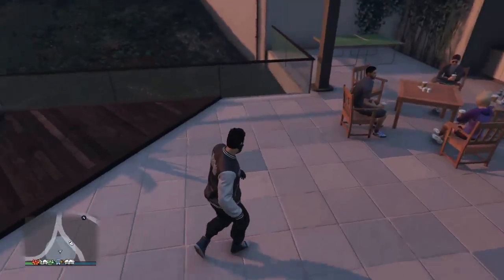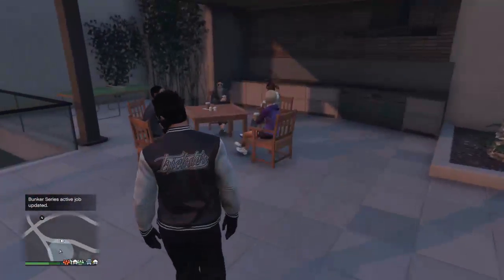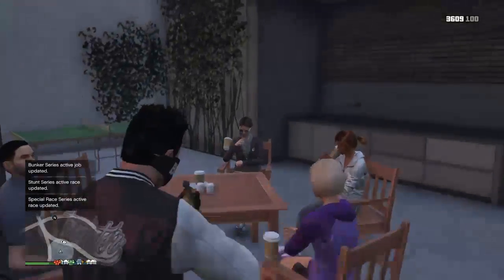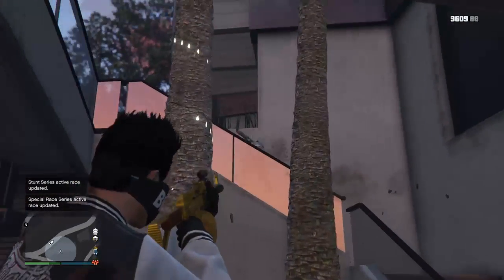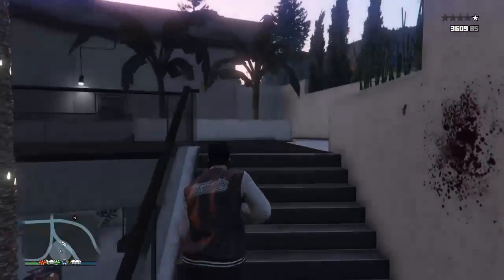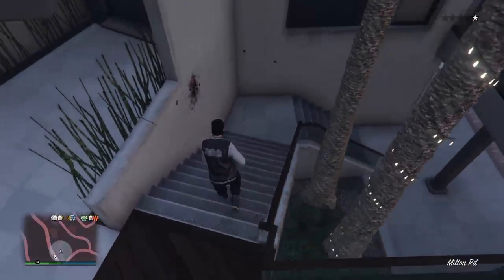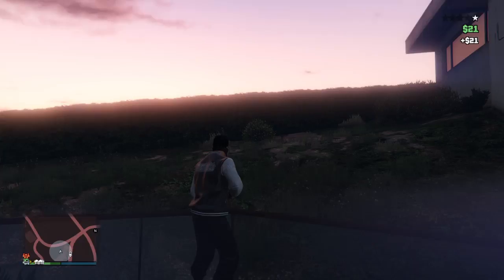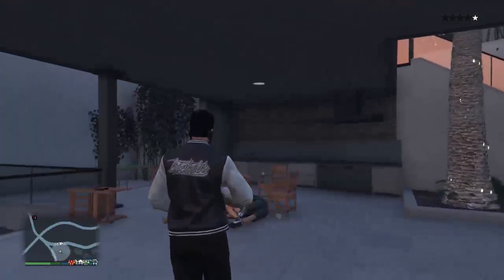All you guys have to do is you might see these ladies, and what you want to do with them is kill them. You need to kill all of them — nobody can run away — and you have to get two stars. If someone runs away on accident that's alright, but what you have to do is the glitch.